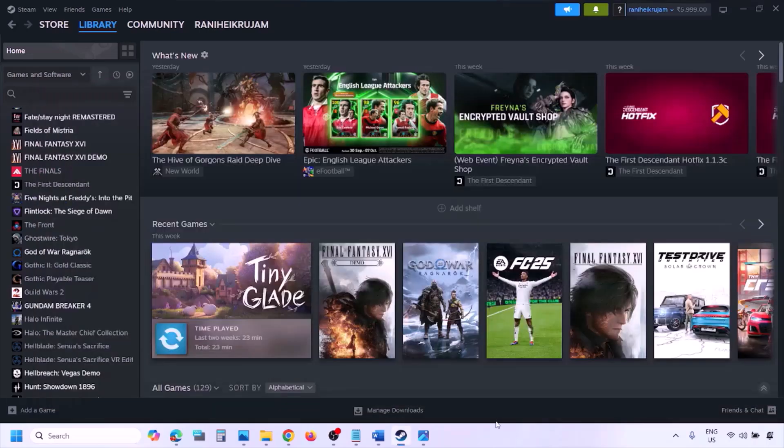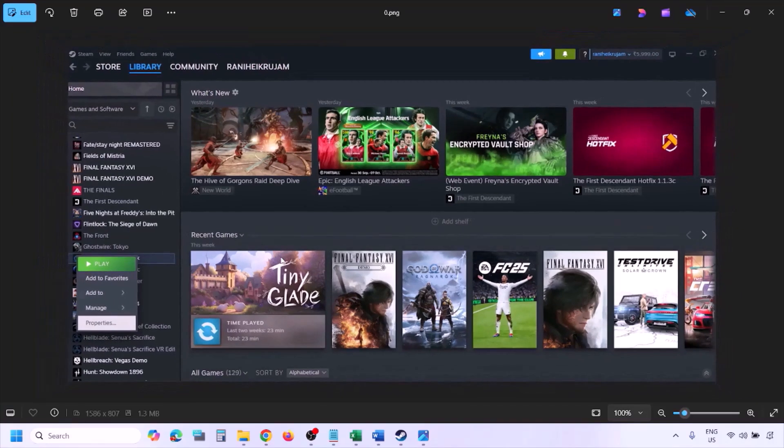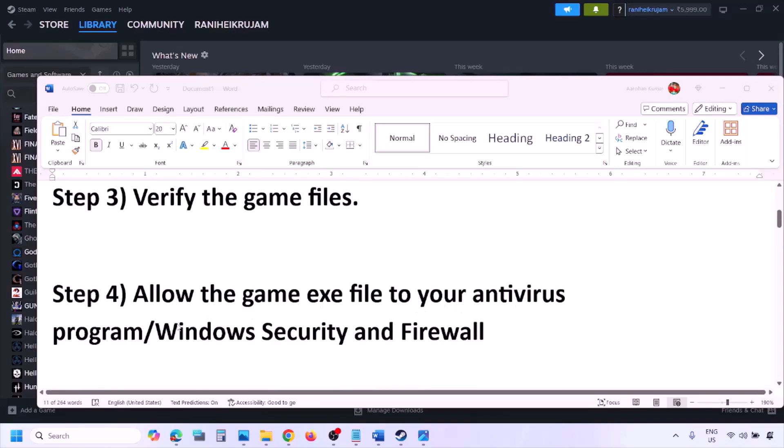The next step is to verify the game files. Go to Steam, click on Library, find the game in the list, right-click on the game, select Properties, go to the Installed Files tab, and then click on Verify Integrity of Game Files. Once the verification is 100% complete, launch the game and check.